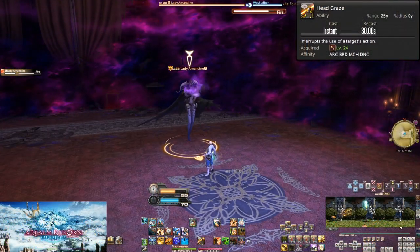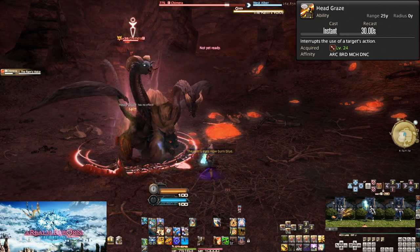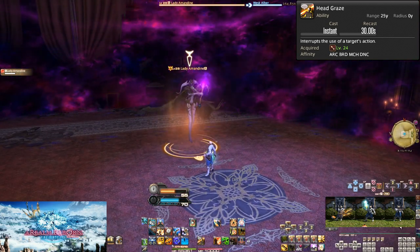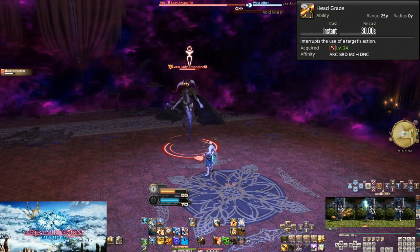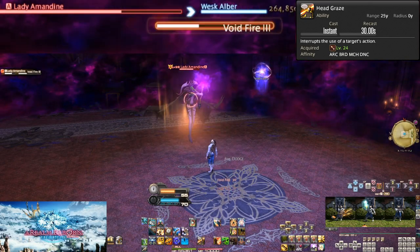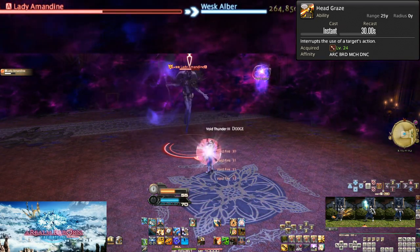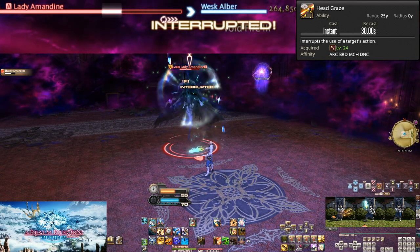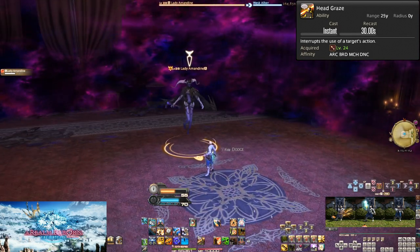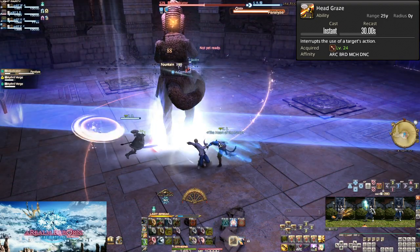Next up is Head Graze at level 24. On a 30-second cooldown, this interrupts a target's skill cast. However, not everything can be interrupted — watch the cast bar of enemy skills, as usually it's magic attacks that can be interrupted, and the cast bar will pulse to indicate this. Because it's an off-global ability, you can easily weave it in between GCDs. The further you get in the game, the more bosses and generic enemies will have skills you can and should interrupt, to massively reduce damage taken or stop enemy buffs from being applied. In some trials and raids it's basically required. Keep an eye on cast bars and interrupt anything you can — get practiced early so you're prepared for harder content.